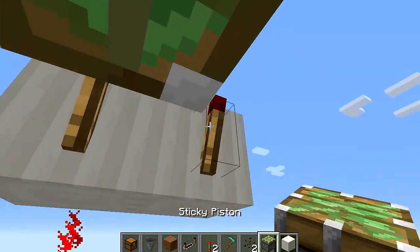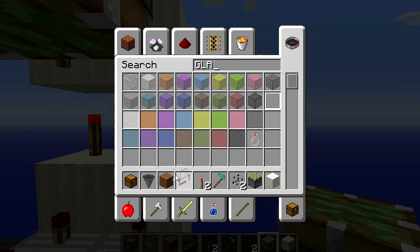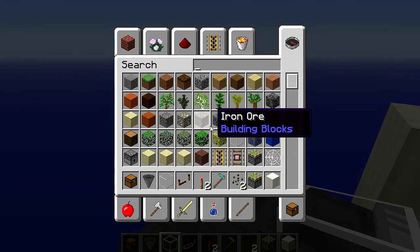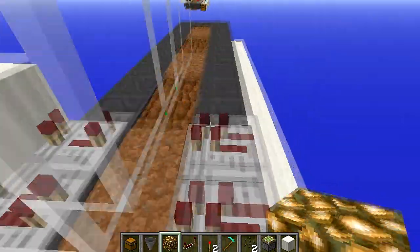The piston over here and over here. And the glass. Let's take this and put it over here. Also, you could put glowstone above the seed — it will grow faster.